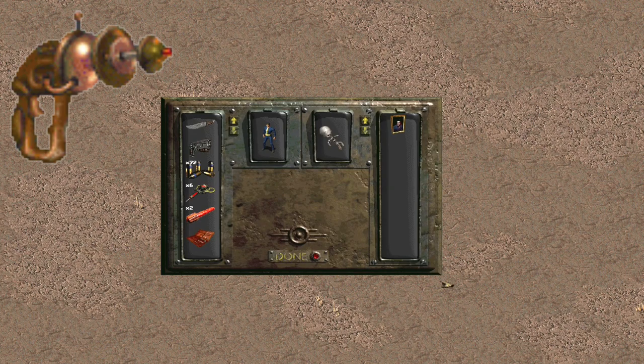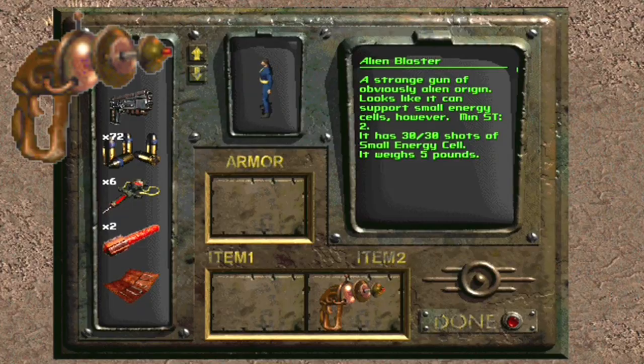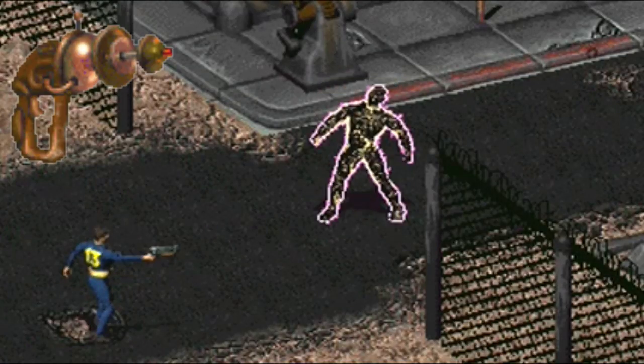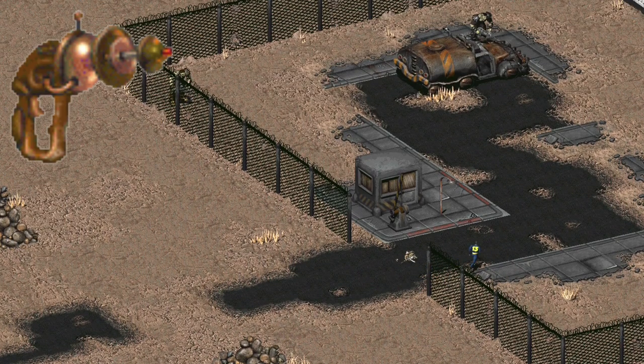But in Fallout 1, you only find it at the special encounter for the crashed alien spaceship. You can also find the Velvet Elvis there. It's incredibly powerful — it can usually one-shot or at least two-shot pretty much most things you're fighting. It gets counteracted by only having a 10 hex range, so you'll have to get a little closer. In later games, the Alien Blaster had its own ammo that was really hard to find.